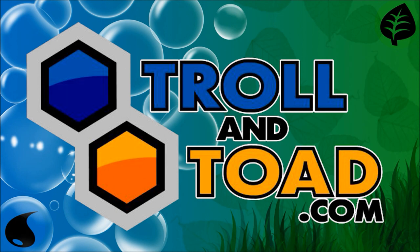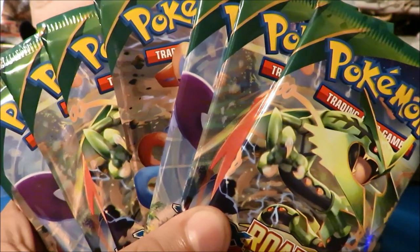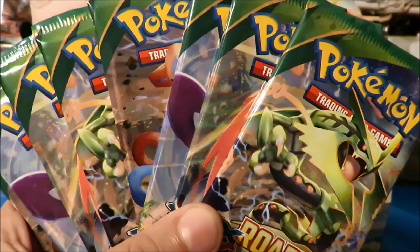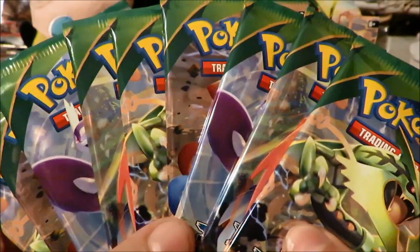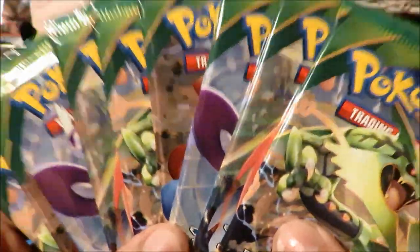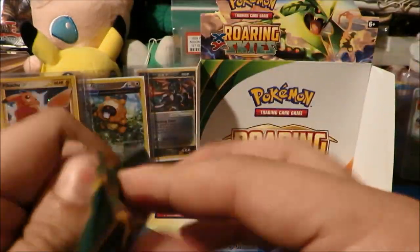This video was brought to you in part by our fam over at TrollandToad.com — check out the link below in the description for all your TCG needs. What is up fam? Water and Grass here, and welcome to the final part, part four of our first Roaring Skies booster box. We've had some pretty awesome pulls so far, hoping we can end with a bang with these final nine packs. We did get this box from TrollandToad.com — go check them out for all your Roaring Skies needs. If we can get this video up to 200 likes, I'd appreciate that. Let's start things off with a Mega Rayquaza pack.